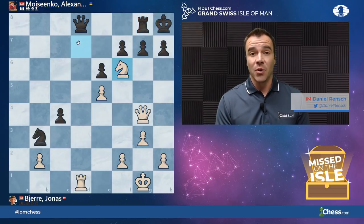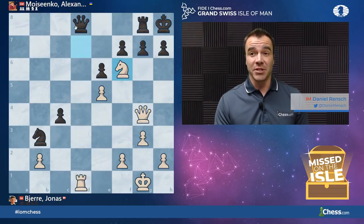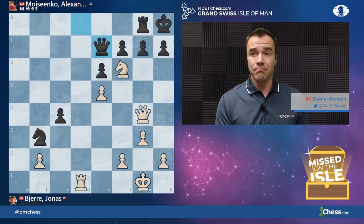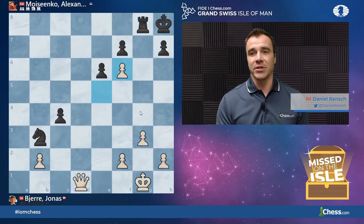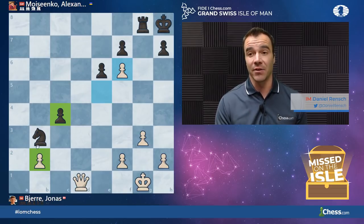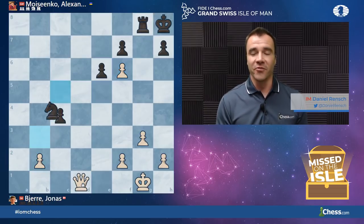After Rook G8, Knight F6, Black was actually forced to just sacrifice the Queen on D1, because if the Queen moves anywhere else, not only are there chances to win back the material, but even moves like Knight takes H7 might just be lights out very quickly. Moisenko takes on D1 — I applaud him for going for probably the best practical chance. His hope is simple: if he can somehow eliminate the C and B pawns together, he has his Knight and Rook against the Queen on just one side of the board and might be able to hold.